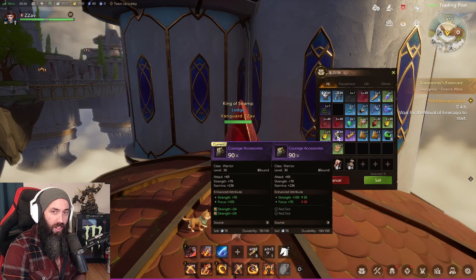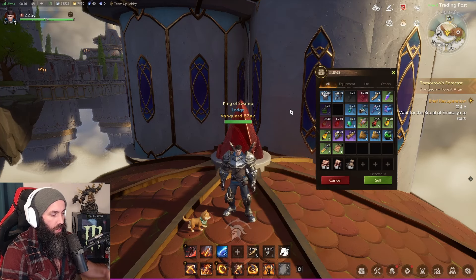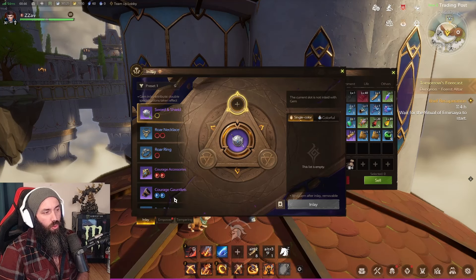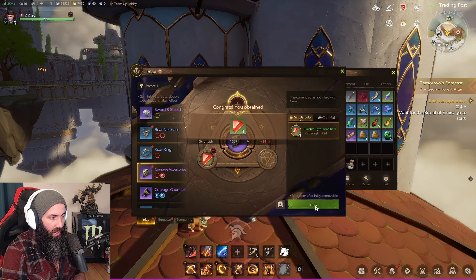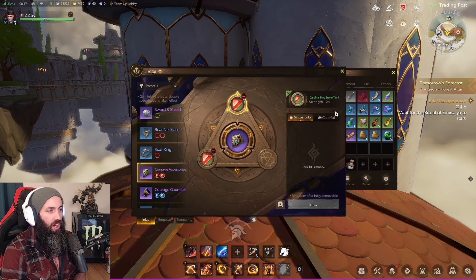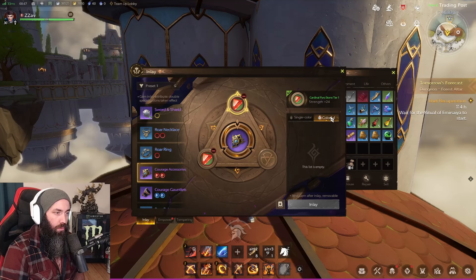Let's get started with inlay — this is the simplest one, fairly self-explanatory. It's just gemming. You've got a piece of gear, you've got some gems, you can take them out, put them back in, and that's all it is. You match the color of the gem to the socket. 'Colorful' was not a choice back during beta.